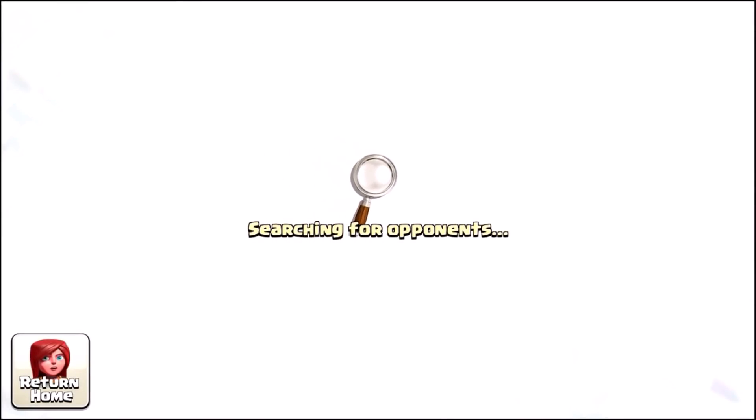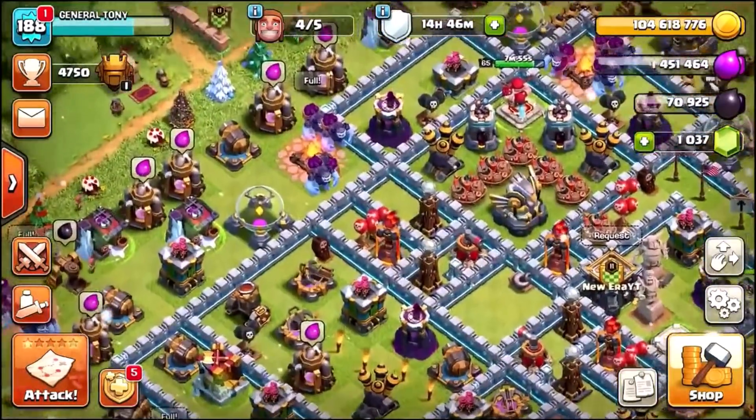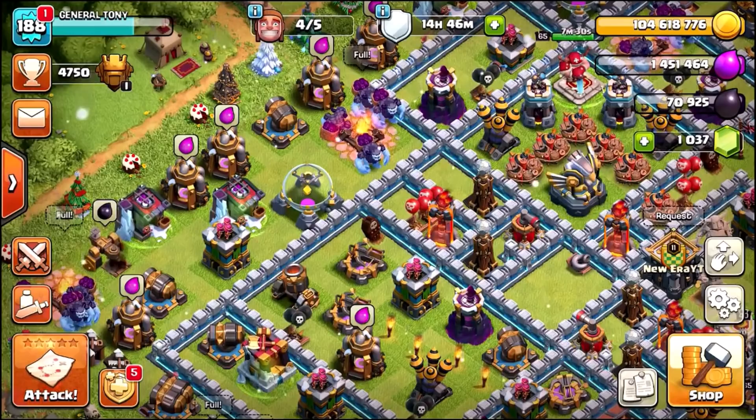Let's find ourselves an opponent and see what actually happens when we use 15 max level Yetis against the first base we land on. For some reason it won't find an opponent — I've literally been searching for like 10 minutes and not even a single base. I'm guessing everyone is just on today playing, so there are literally no bases up for grabs, which is crazy.